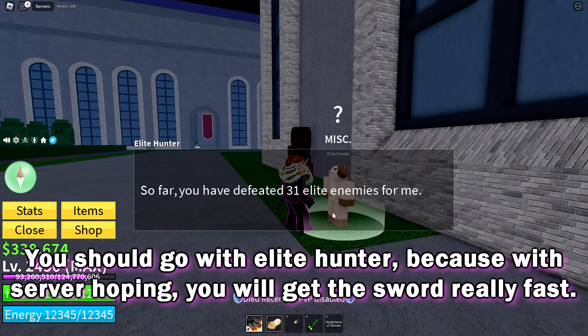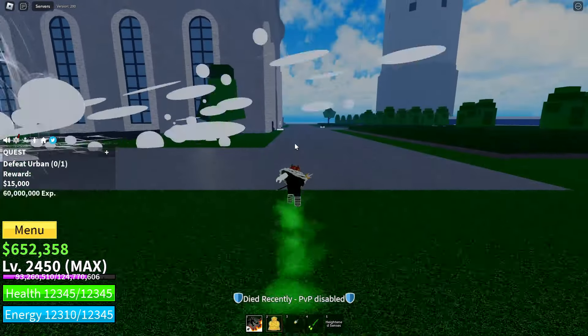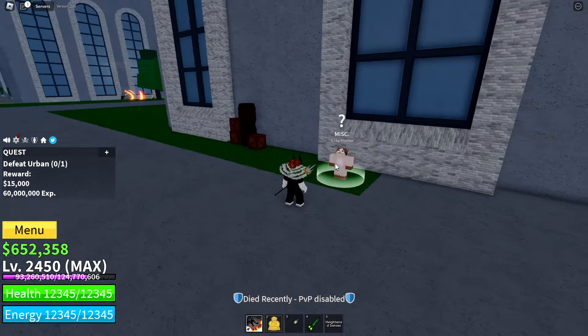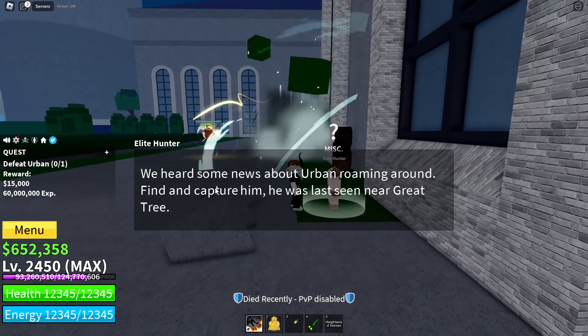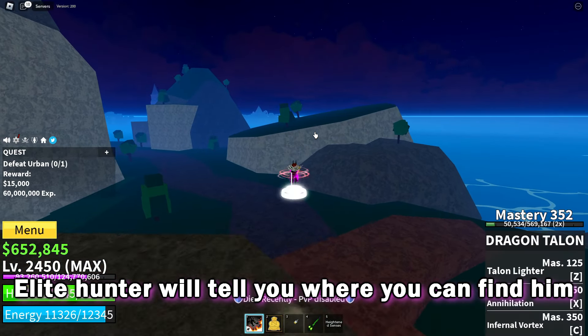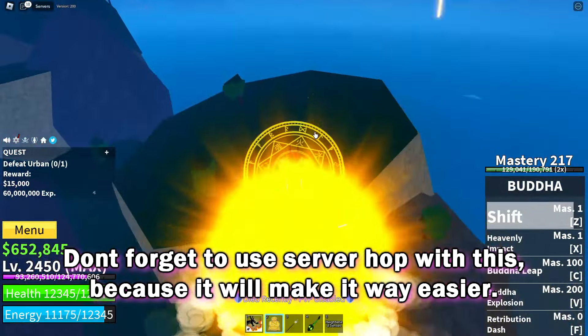You should go with Elite Hunter because with server hopping you will get the sword really fast. You need to complete at least 30 quests combined. Once you talk with Elite Hunter, you need to kill the boss — the Elite Hunter will tell you where to find him. Don't forget to use server hop, as it will make it way easier.